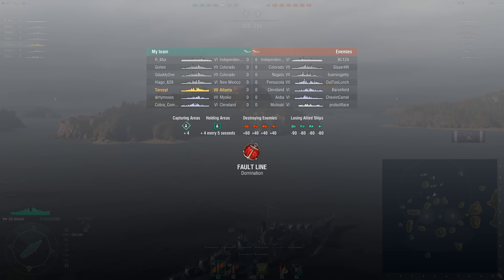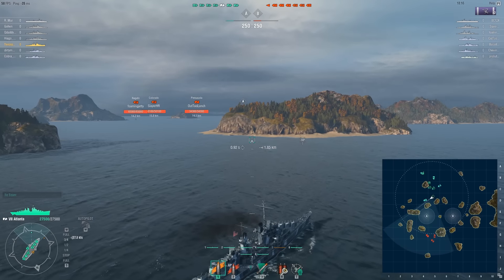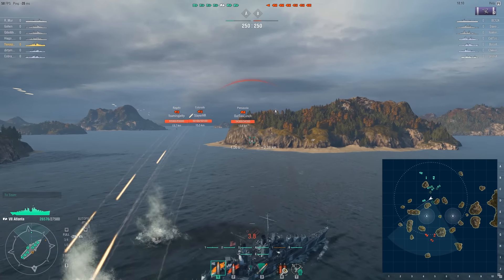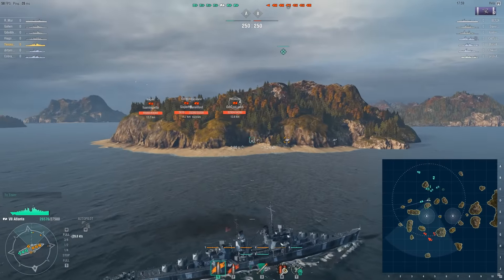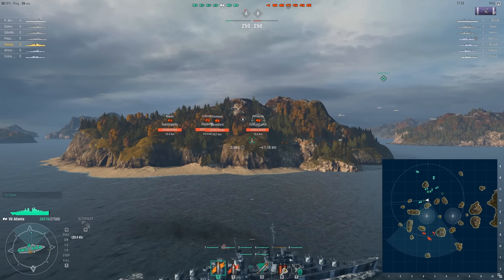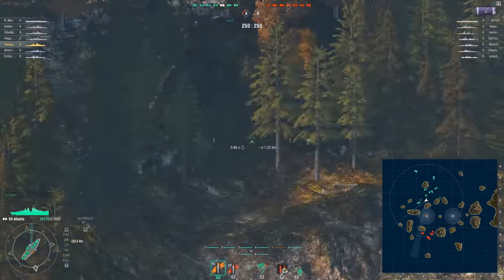It's seven against seven. Carriers are the Independence, two Colorados on his team, and the New Mexico. The enemy has a Colorado and the Nagato. The Atlanta is pretty damn amazing — I did not actually expect this ship to be this amazing. This vessel is made up of guns and nothing but guns. The batteries have an insane rate of fire, so this ship can put an enormous amount of shells into the air.